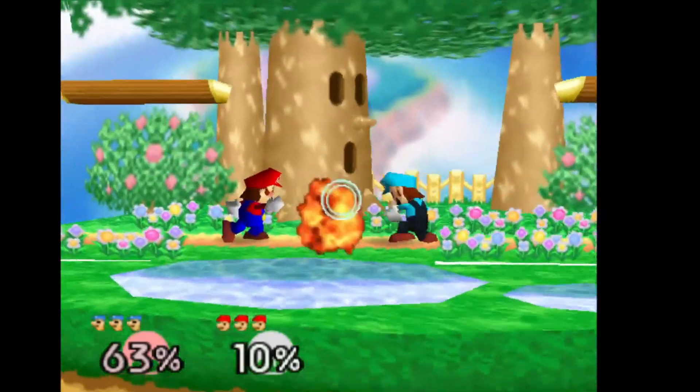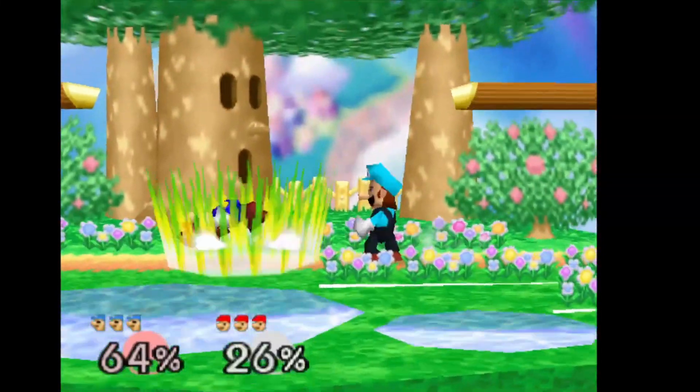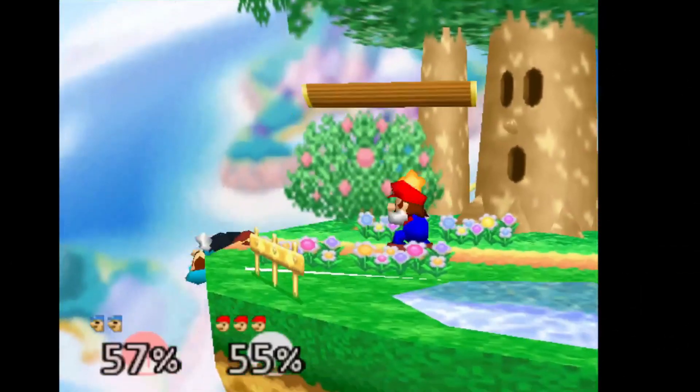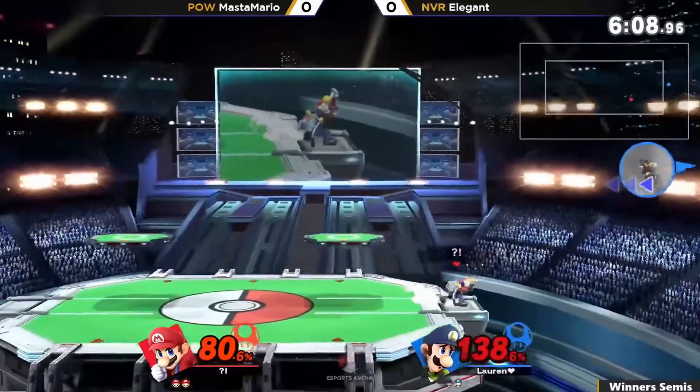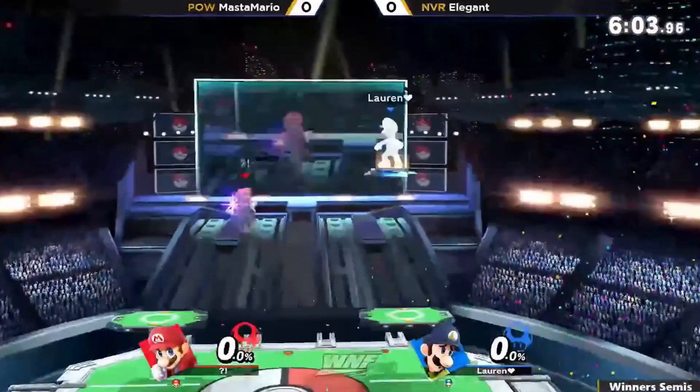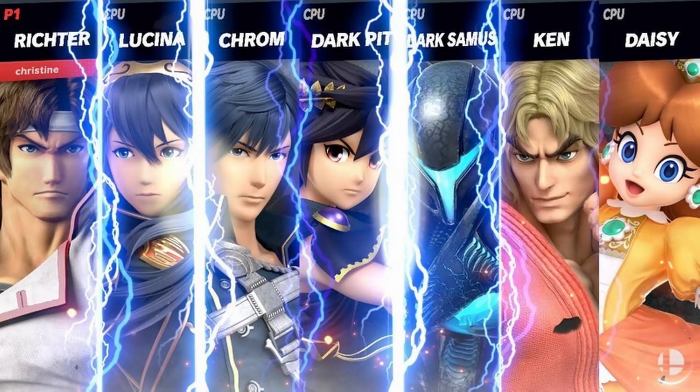Smash has had clones for as long as it existed. In the first Smash game on the Nintendo 64, Luigi, although being a separate character, was a clone of Mario. The reason Nintendo did this is so that they could have more characters with minimal effort. Nowadays, Mario and Luigi are completely different characters with very little in common. However, clones still exist in the form of Ultimate's new Echo Fighters.